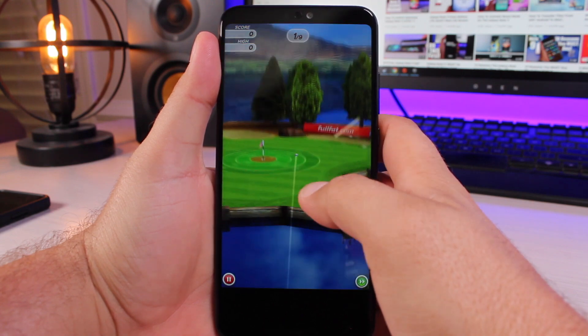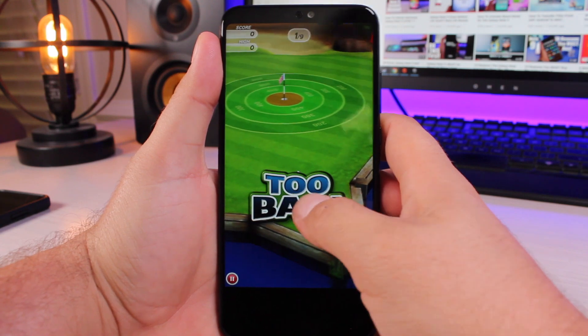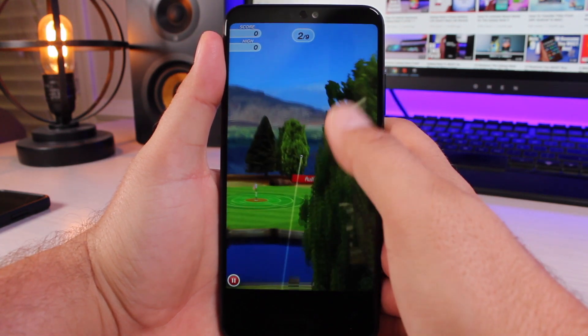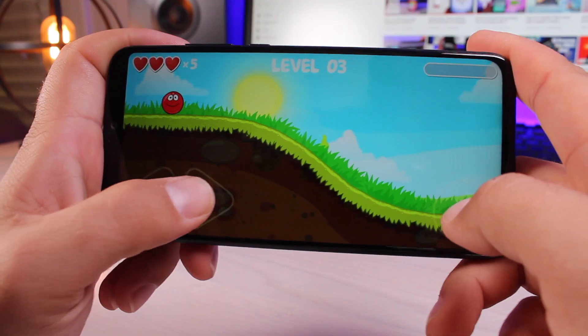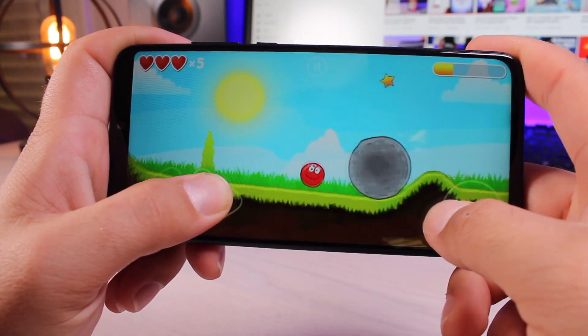We'll start things off with a very low intensity game. This is Flick Golf and it's taking up pretty much no resources on the phone — as you can see, we're not having any trouble playing a low intensity game like this. Another game that I like to play on the Honor 8X is Red Ball 4, another low intensity game. These kinds of games the phone will have zero problems with whatsoever.